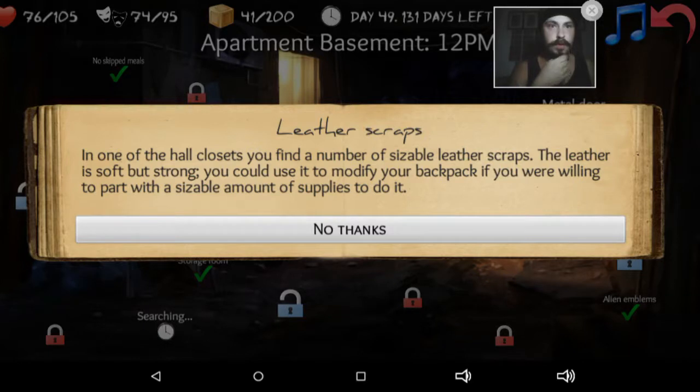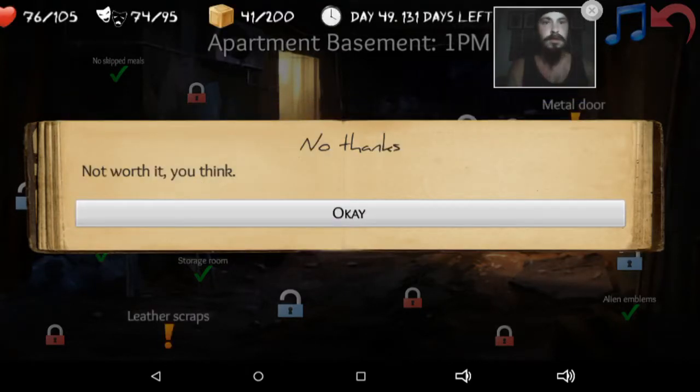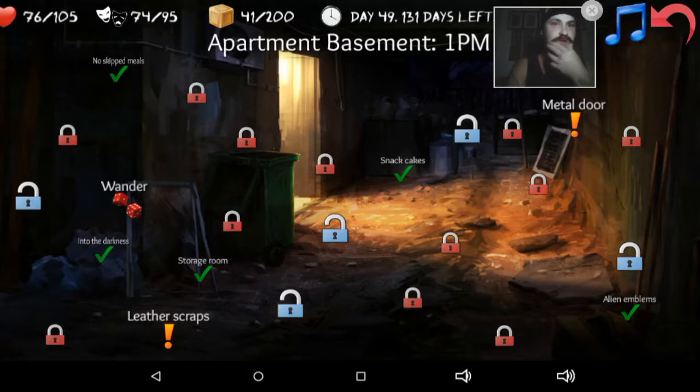Leather straps — scraps, actually. In one of the hall closets, you find a number of sizable leather scraps. The leather is soft but strong. You could use it to modify your backpack if you were willing to part with a sizeable amount of supplies to do it. No thanks — not worth it, I think. Yeah, that's definitely what I think.